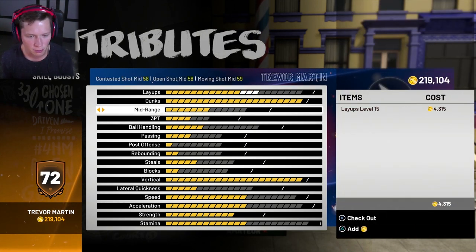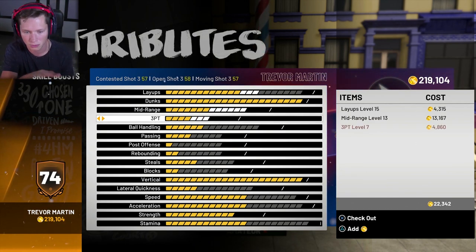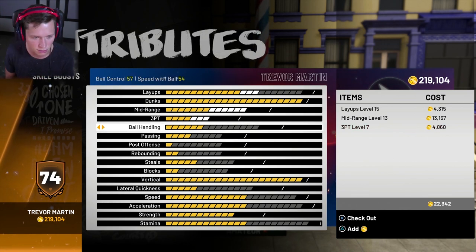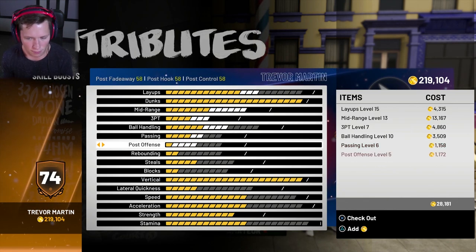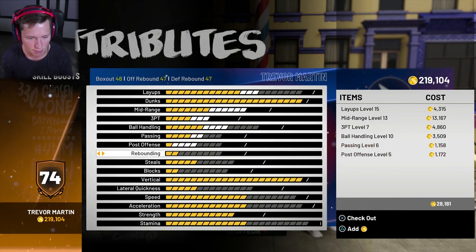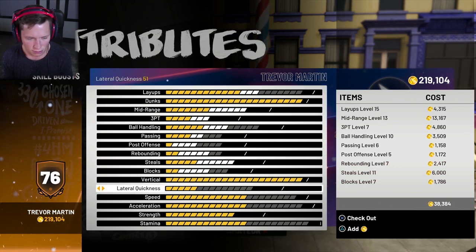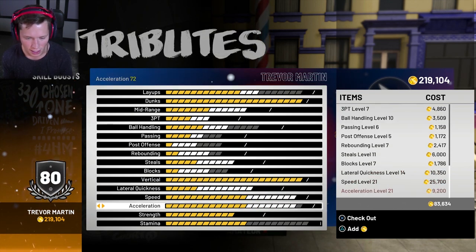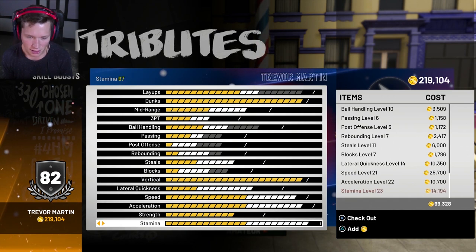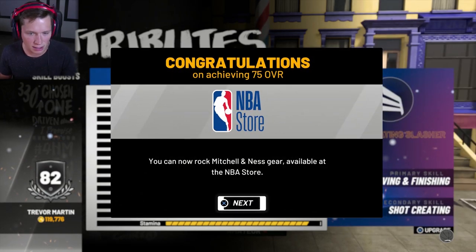I say we bring our layups up a little bit, max our mid-range out, max our 3-point. Although we do have to do some more practice on those to be able to get them more towards the max. Ball handling let's bring up a little bit. Passing. Post offense might not be bad. Rebound — are we going to be able to max everything out? Lateral quickness I want. Speed, acceleration, and stamina I definitely want. So we're going to spend 100K, I'm not going to completely max it out.